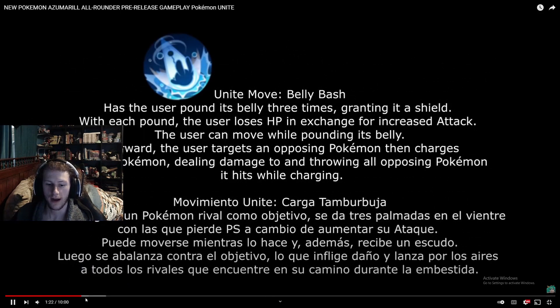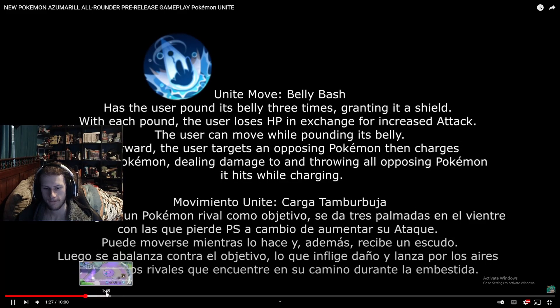The unite move is Belly Bash. The user pounds its belly three times, granting a shield with each pound while losing HP in exchange — it's basically Belly Drum, which increases attack. The user can move while pounding its belly. Afterward, the user targets a Pokemon, charges at it dealing damage, and throws all nearby Pokemon. So it's like Snorlax but mobile and deals damage instead of healing.